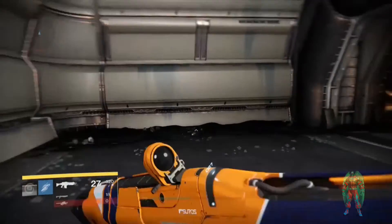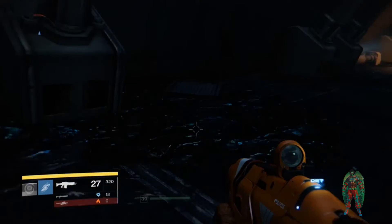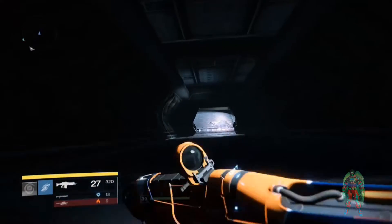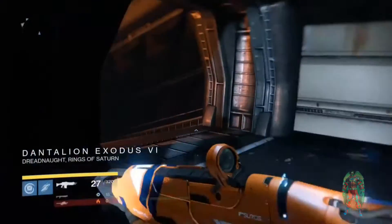You'll get the Mausoleum. Wrap around the pole like you saw me do and take the right in here, and then you'll go to a place called Dentalian Exodus 6 right about now. As long as you follow those hallways, it's not too complicated.